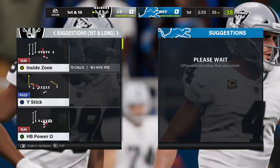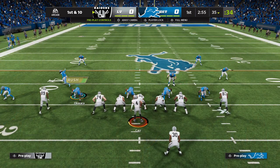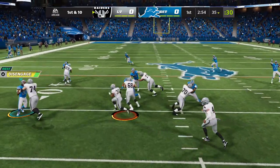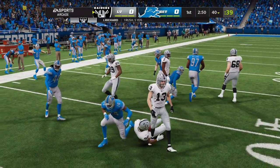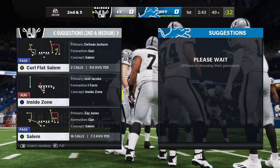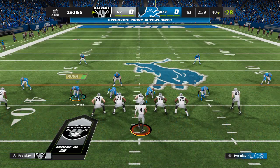Here comes the Raiders offense now onto the field. They'll be led out by their quarterback out of Fresno State, the Pro Bowler Derek Carr. And he'll get this up to about the 40 — five yards on the game's first play, second down. A quick burst there, and nicely hit off. The first-down run got five.